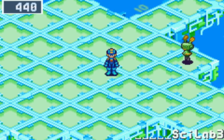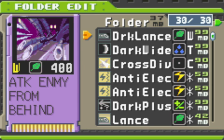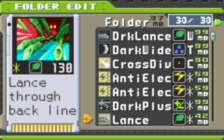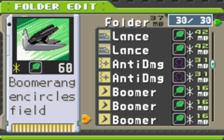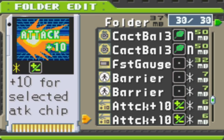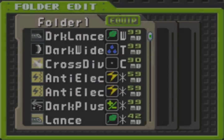So I was requested to do Cloudman today. For Cloudman we have our typical Cloudman encountering folder: Anti-Electrics and Lance. Lance Star can be farmed in Nebula Area 4. Green Mystery Datas and some Boomers thrown in for filler, and Cactus Balls which may or may not be useful against Cloudman depending on if the clouds are getting in your way.